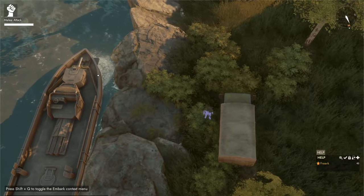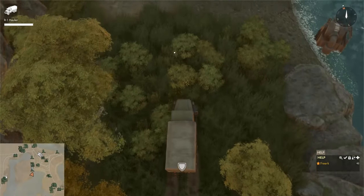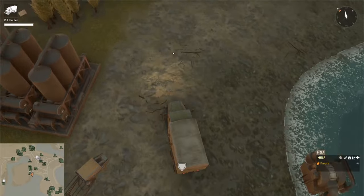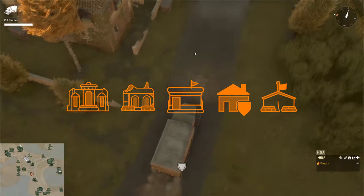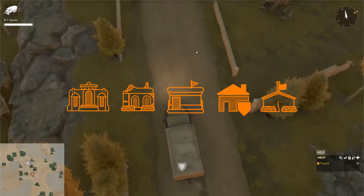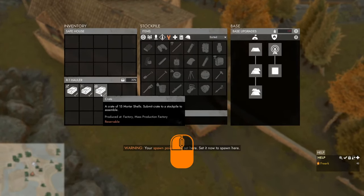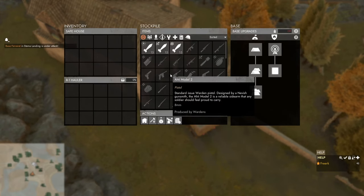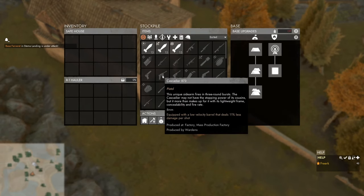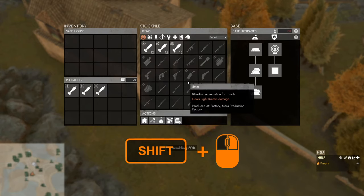To load the gunboat with mortar shells, we cannot use crated mortar shells — we need uncrated ones. If we have mortar shells in crates, we first bring them to a stockpile building such as a town hall, relic base, safe house, bunker base, or border base. We open the building, right click on the crates in our truck, and select submit all to stockpile. To retrieve them, shift click on the mortar shell icons in the stockpile, which retrieves three at a time.